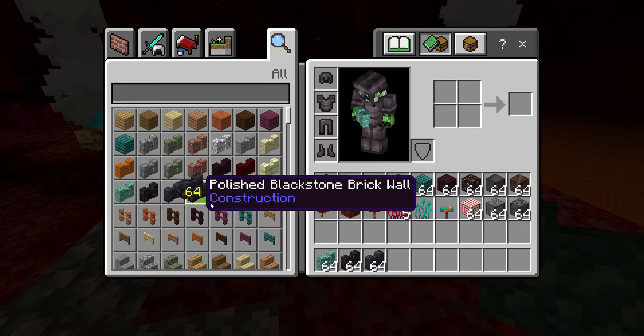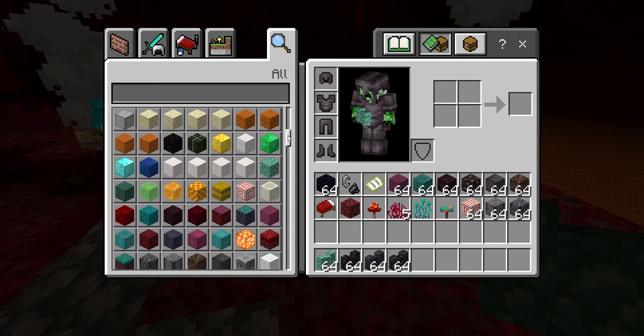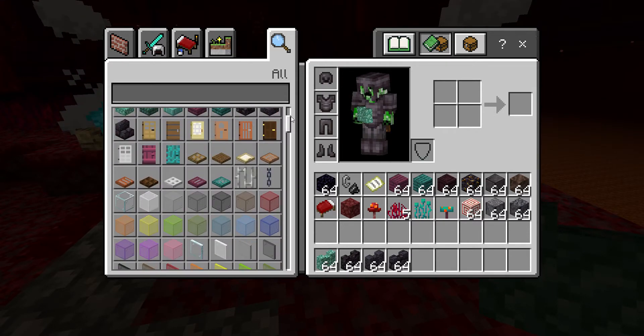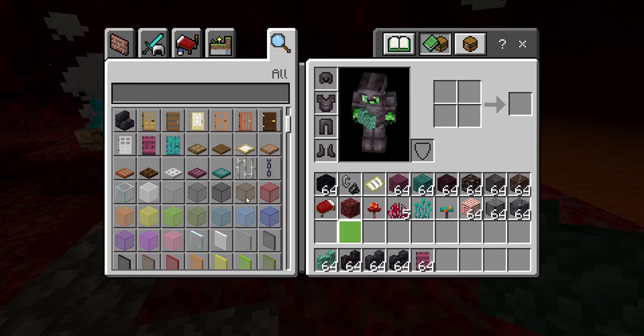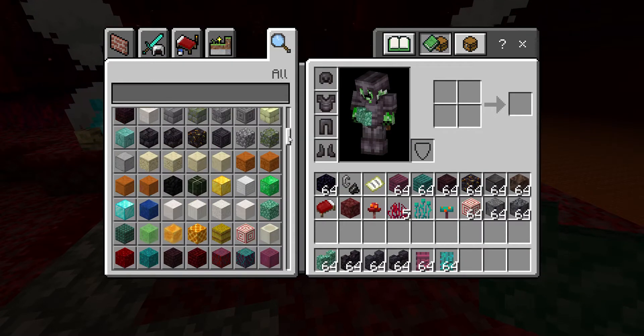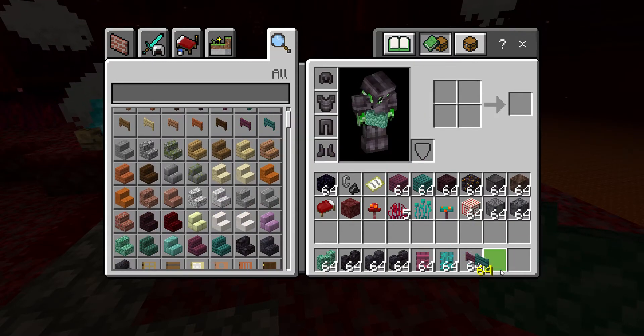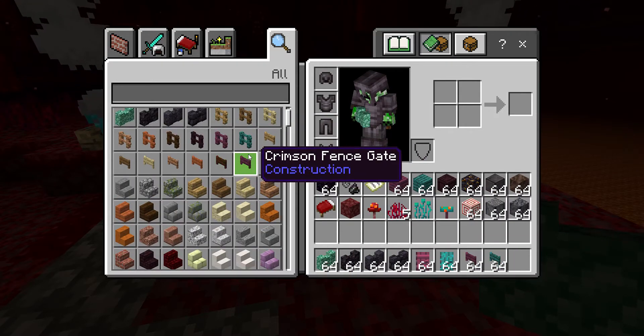So we've got new walls now. And I've accidentally got some Prismarine walls here which are NOT part of the update! We've got the normal Blackstone walls and the Polished Blackstone walls, and the new doors, signs, slabs, fence gates, fences, and stairs.